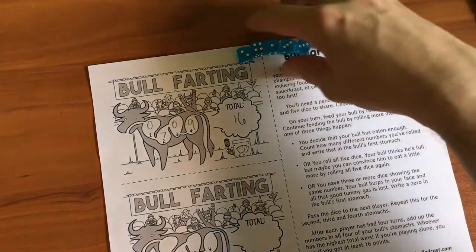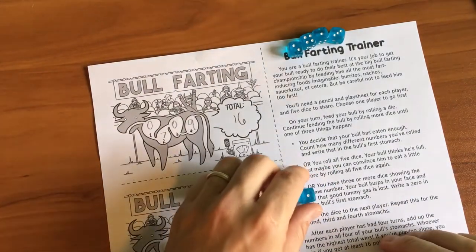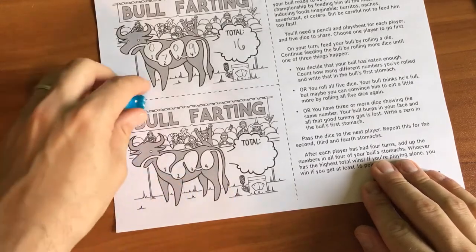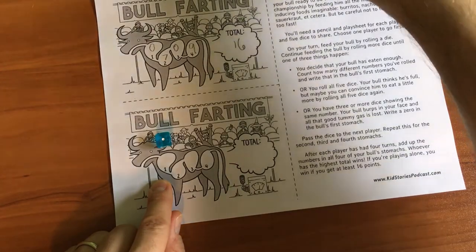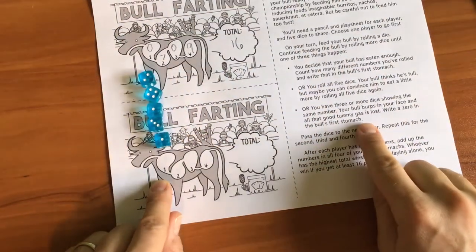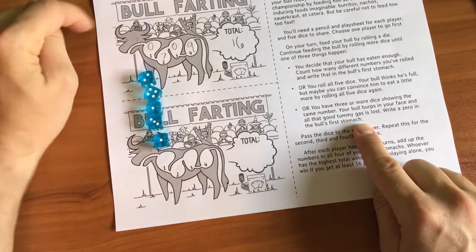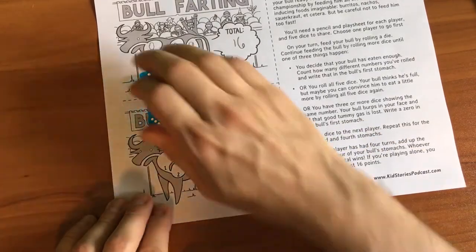So on your turn, you feed your bull by rolling a die. You continue until one of three things happen: you decide that he's eaten enough and move on to the next stomach, you roll all five dice and can keep rolling, or if you have three matching, the bull burps. I like to play where you only have two that match and then there's a burp. But other people like to play where there's three. So let's play that way so you can see how it plays out.